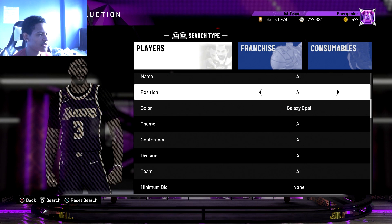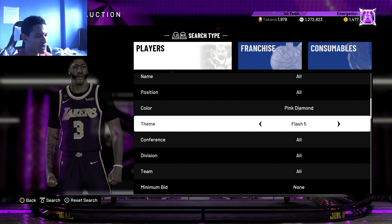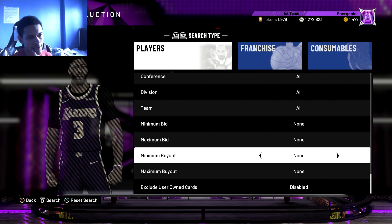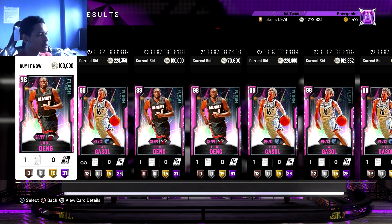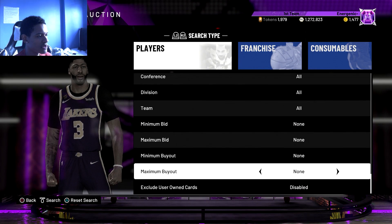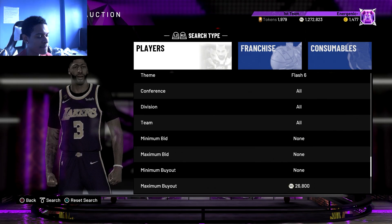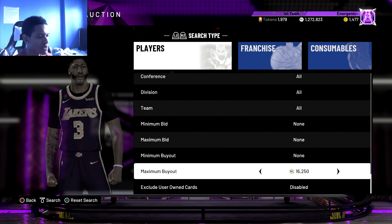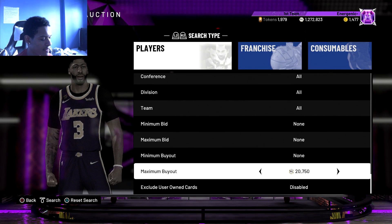The next filter is going to be a Flash 6 Pink Diamond filter. So go Pink Diamond and then Theme: Flash 6. The Pink Diamond Flash 6 players are Pau Gasol and Luol Deng. Pau Gasol is not a Buy Now card so it's basically just going to be finding the cheapest Luol Deng. I'm going to go max buyout and find whatever the cheapest Luol Deng is — looks like he's less than 40k.